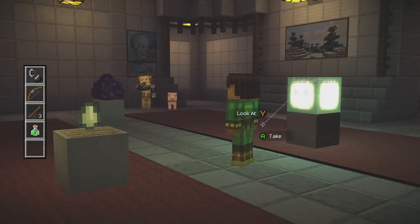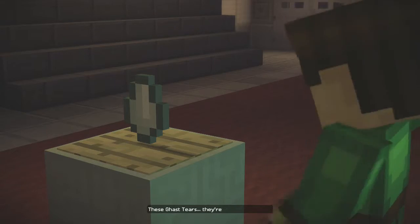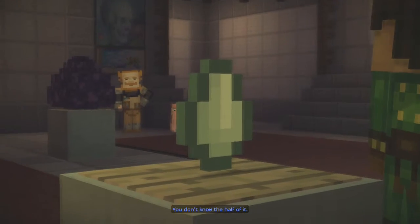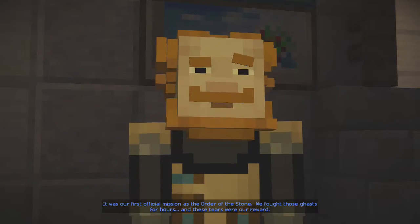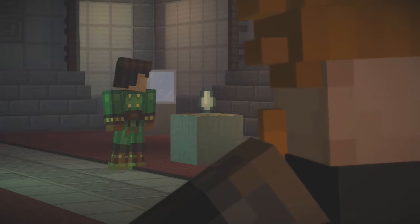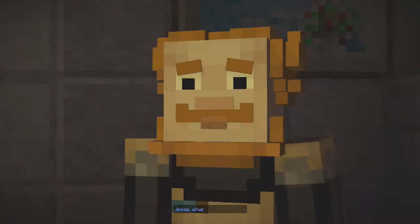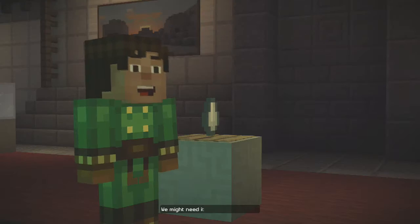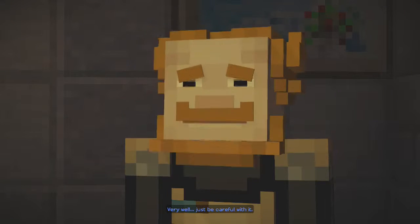Ghast tear. Sea lantern. Dragon egg. Wait — these ghast tears? They're super hard to get. You don't know the half of it. It was our first official mission as the Order of the Stone. We fought those ghasts for hours, and these tears were our reward. Jesse, what are you doing? Taking this really cool, rare item — we might need it to unlock that door. Very well, just be careful with it.